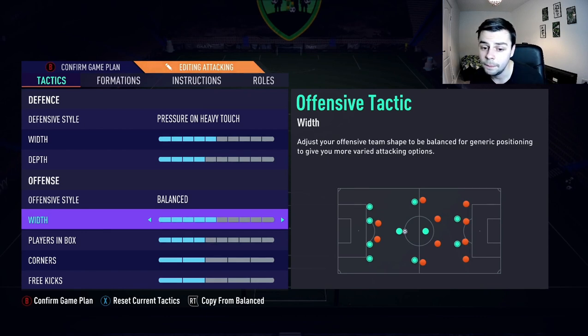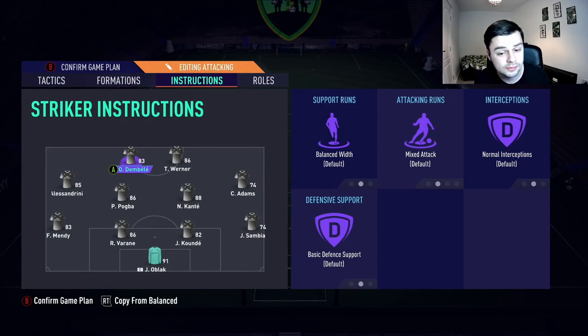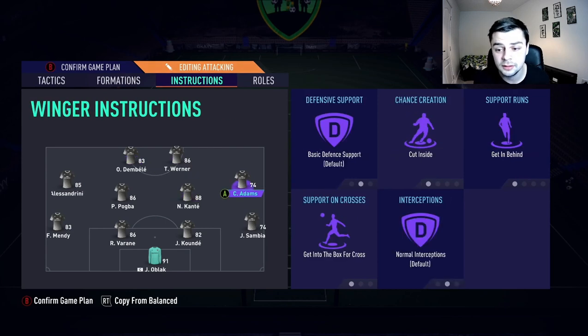In the 4-4-2, you've got Pogba, Che, Alessandrini, Werner and Dembele all attacking, and then Kanté and all the defence obviously staying back. For Dembele and Werner, I haven't changed anything there. The two wide players I put cut inside, get in behind, get into the box for the cross - I want them to support. Because most of the time they're kind of out of the game since the 4-4-2 is quite wide, so I want them to cut inside, get involved with the strikers, little one-twos. That's the same for Alessandrini as well.